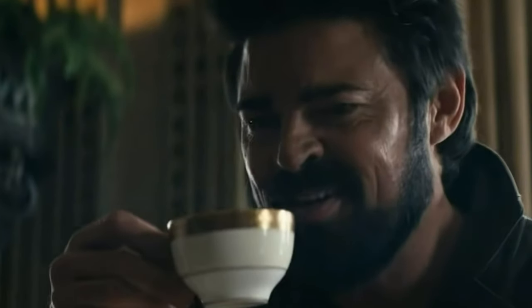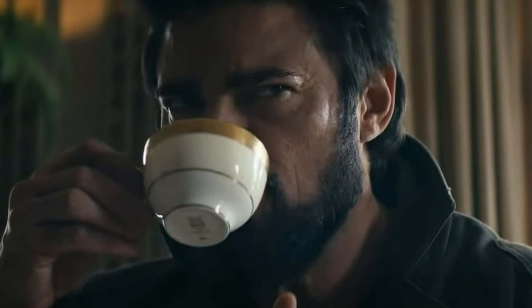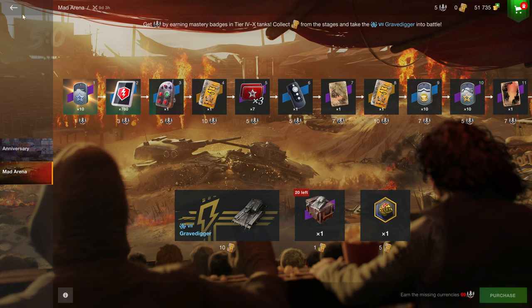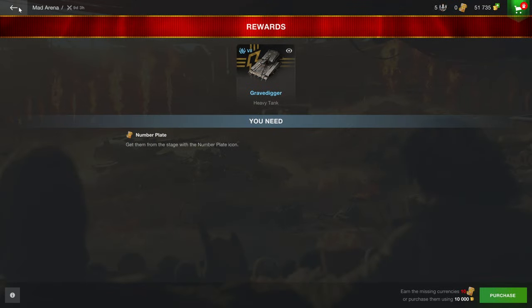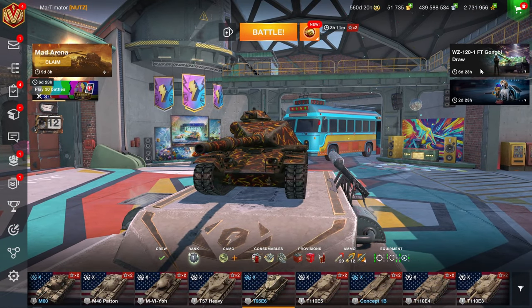To play the event you have to earn master badges in tier 4 to tier 10. If you collect enough points you can get the vehicle at the end — basically you have to collect this eight times, these two plates, and then you get the vehicle. It's not really a vehicle you have to have; you're going to play it three times and then realize it's quite pointless, or you'll really enjoy it — who knows.